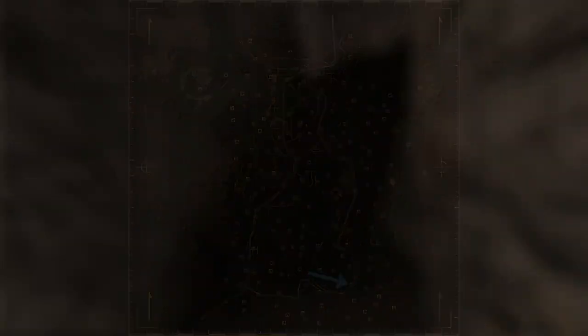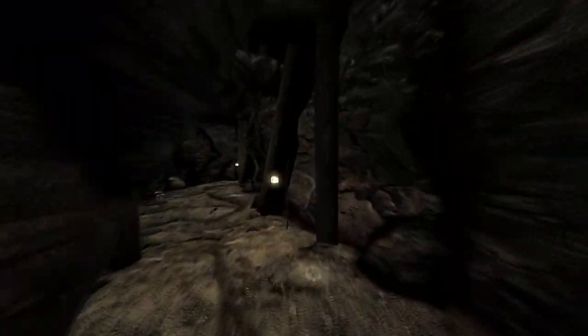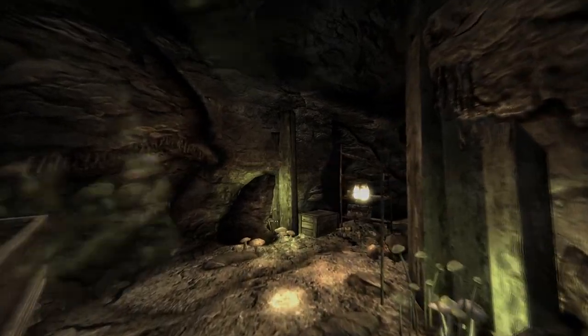Next up is Searchlight North Gold Mine. Head into the mine and make your way through following the right hand path. Halfway down to the left on a wooden crate will be the cap.